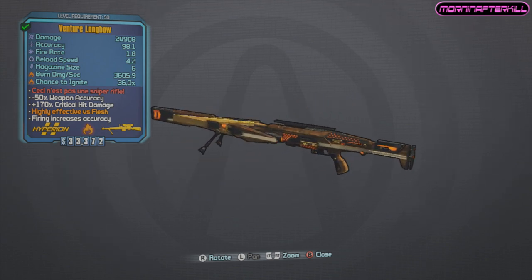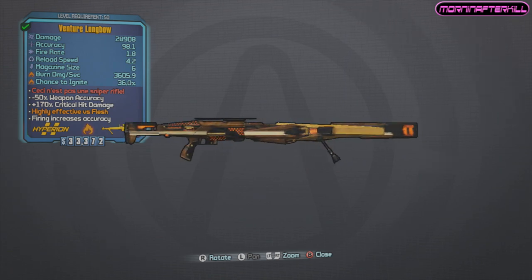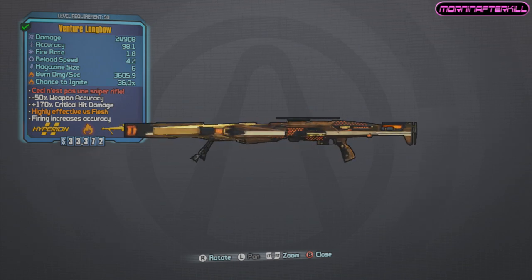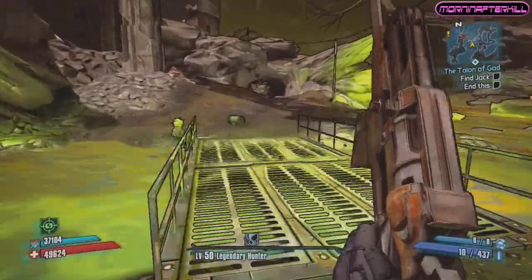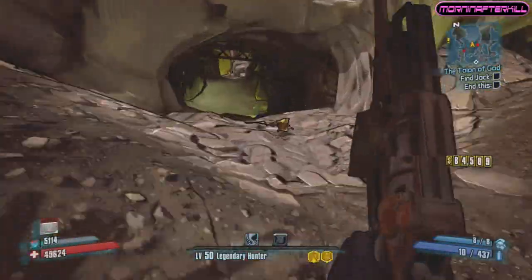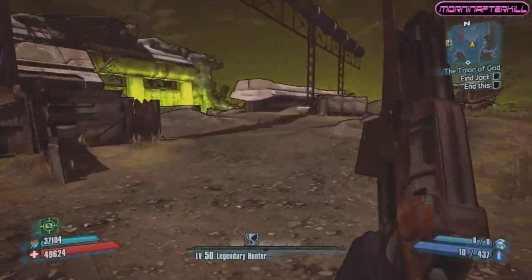Today we're taking a look at the Venture Longbow, which is a legendary sniper rifle. The flavor text says 'say nespa sniper rifle,' which means this is not a sniper rifle. It's also a play on the title screen in Minecraft that says 'nespa,' which is an easter egg towards an old French painting. This gun does 170% critical damage, which is amazing.